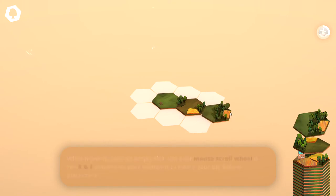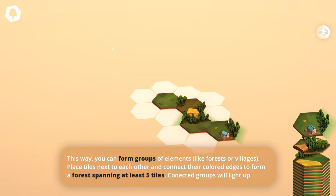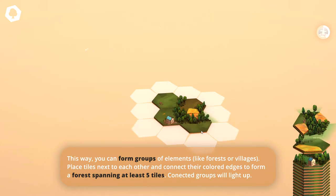So we can rotate things like that. Let's go ahead and connect the field there. We've got ourselves a full field, and we'll plop some trees there. We've got to get a forest spanning at least five tiles. This way you can form groups of elements like forests or villages.